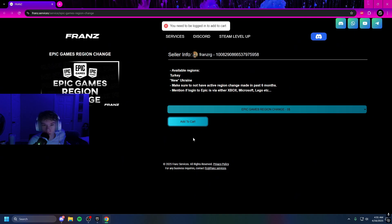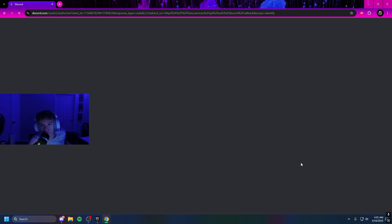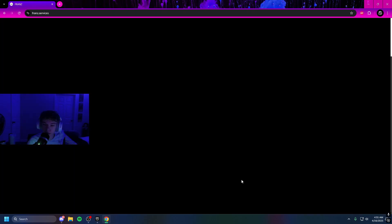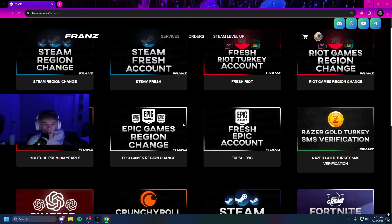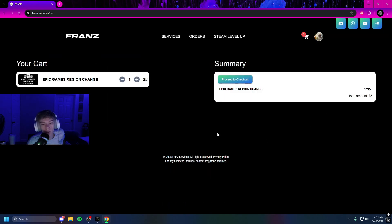You just click Add to Cart, but you will need to log in first. So in order to log in, I'm just going to sign in with Discord — click Authorize — just to make it easy. And then once you've done that, you can go ahead and find the Epic Games region change, which is literally right in front of your face. Click that. It is $5. Click Add to Cart — it is added to cart.